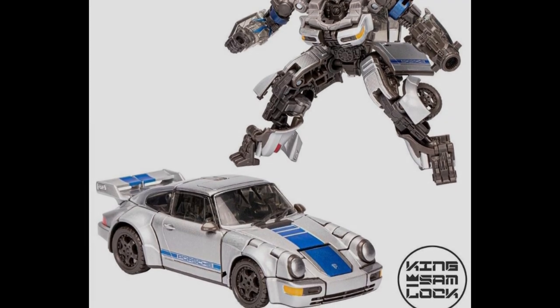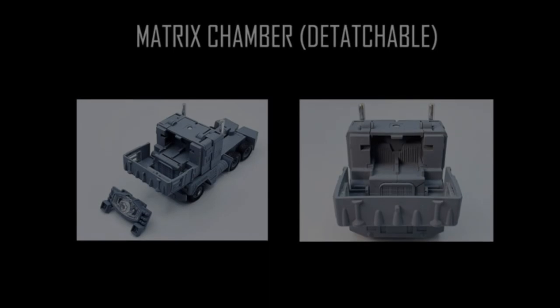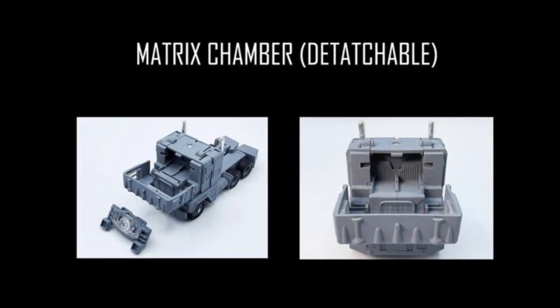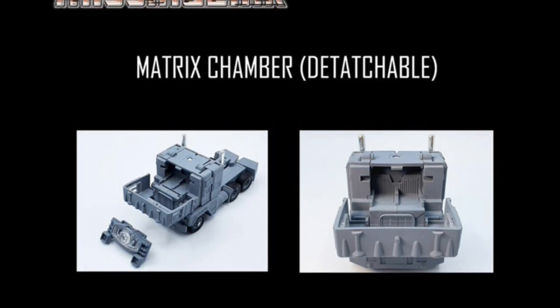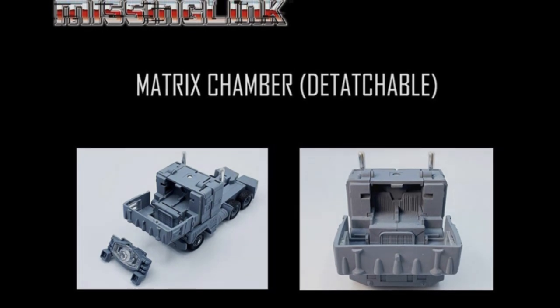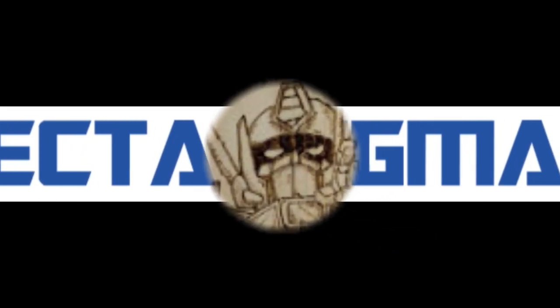Finally, we come back to the talk of the town at the moment — the Missing Link. If you don't like that matrix chamber in there, you can remove it to make it look more like the old school version. Good option. And that is everything from me on this Transformers Tuesday.